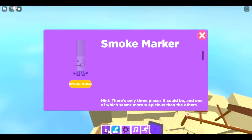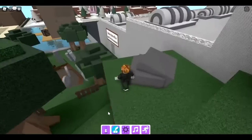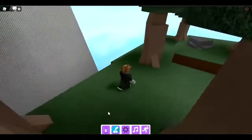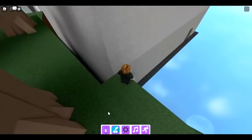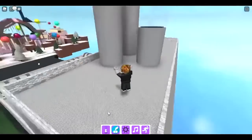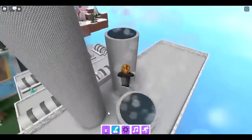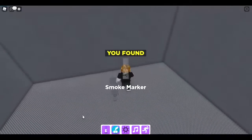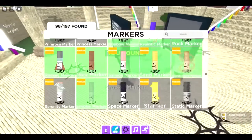Serenity marker is in the difficulty dimension so we'll get that at the end. Next is the smoke marker. We're near the factory — go to the back, climb up on this, then get on the next one, and you get teleported. There's the smoke marker.